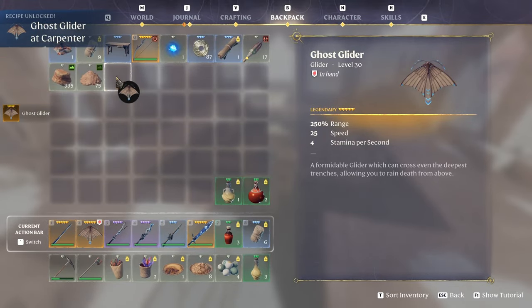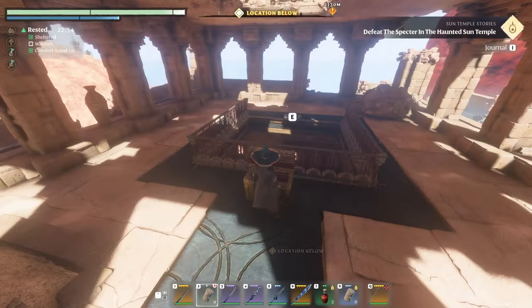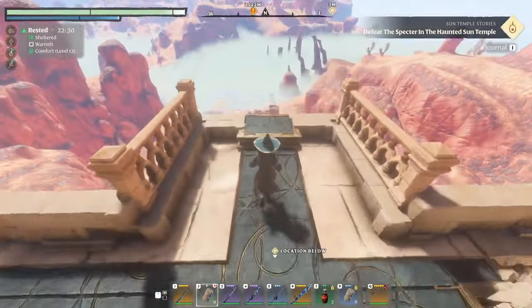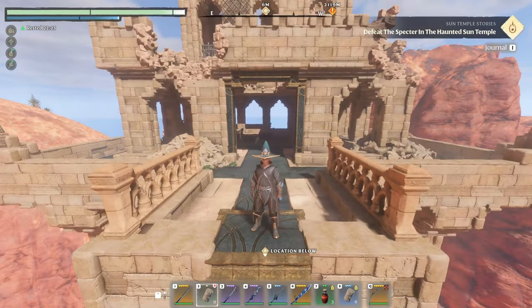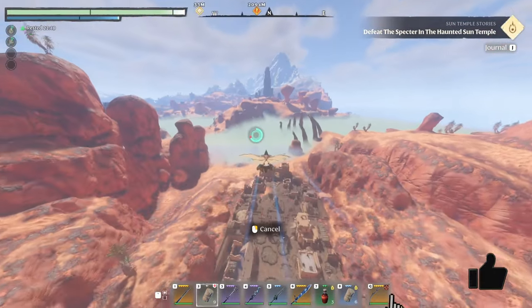The whole process of leaving my base, teleporting, and fast traveling to this location took me a total of about eight minutes. If you don't want to dig your way up the side of the rock wall, you could just head to the front door, interact with the puzzles, kill the enemies, climb your way up to the tower, and then get the Ghost Glider at the top.